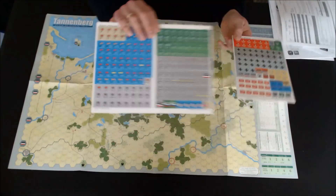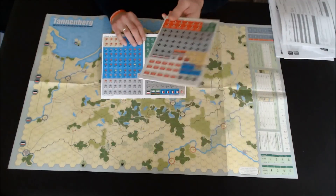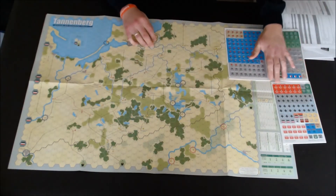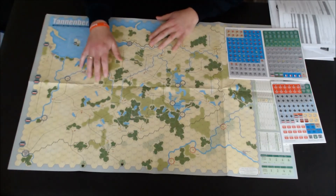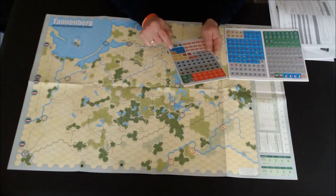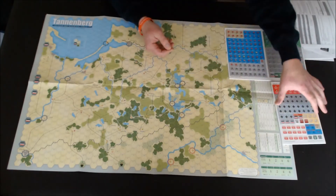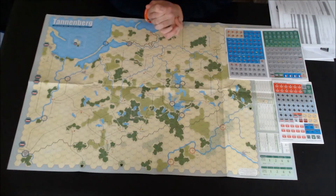The counters are double-sided and are made of very, very thick cardboard, so they will last for a long, long time. On the counter sheet we have a special counter for the Paris Taxis — these cabs transported five thousand soldiers to stop the German army running towards Paris. The arrival of the taxi cabs was a famous moment of the battle.